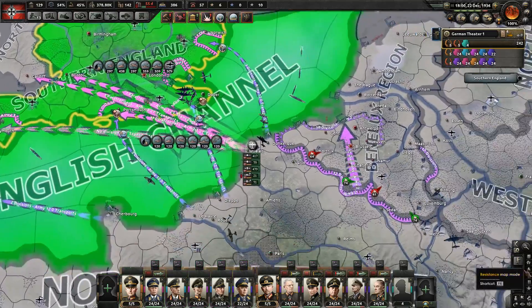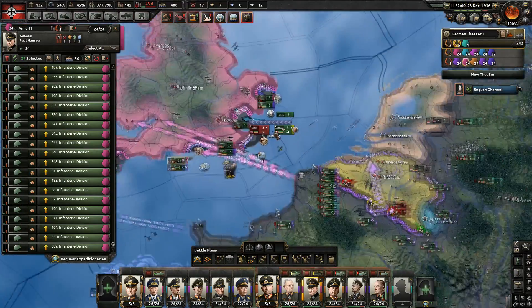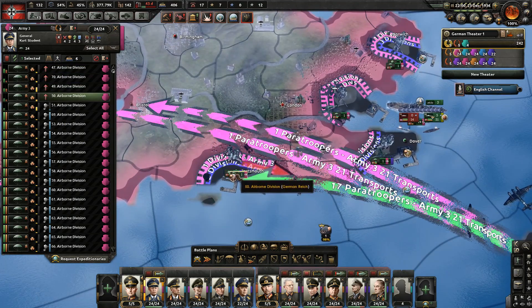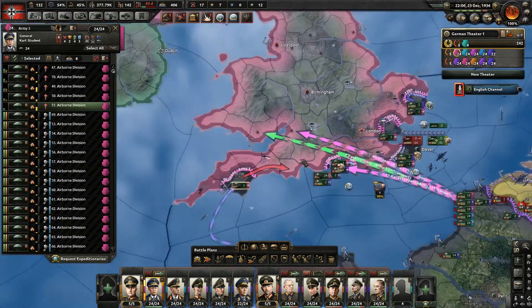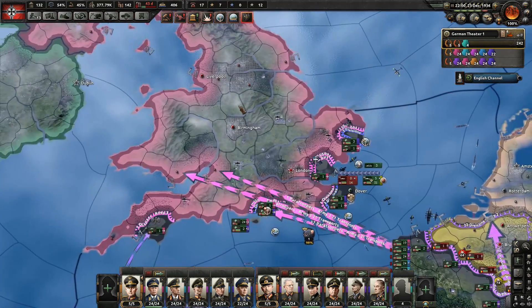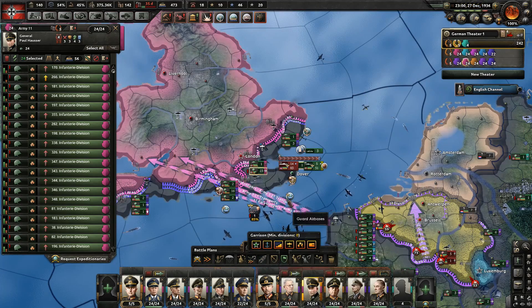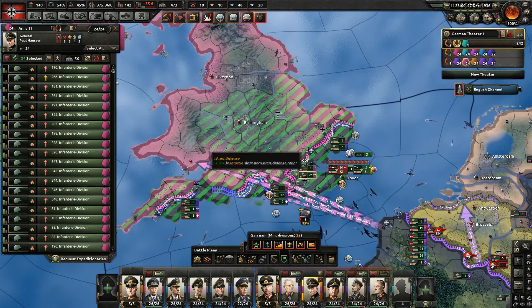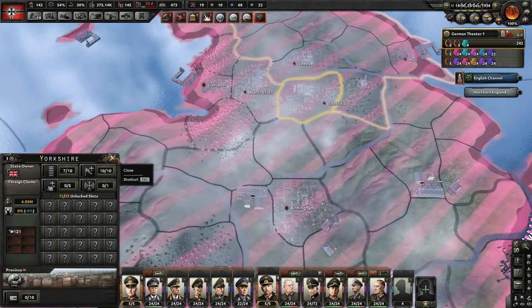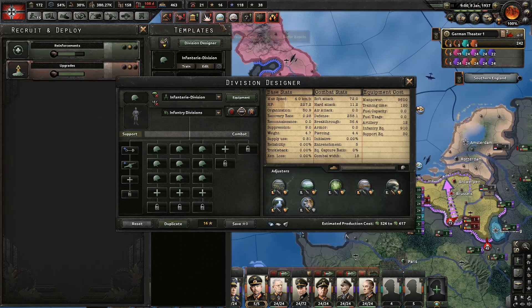The British have finally brought enough planes to prevent our paradrops. We have air superiority, just not enough of it, which is unfortunate. What matters is that our troops are on their way to Britain — both naval invasions and the normal group. I could rush London and take it but I actually don't want to take London. I want to have all the important victory points surrounded and be ready to win whenever I want, but not just yet.